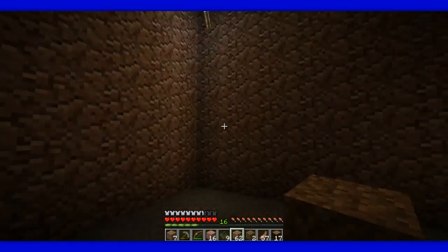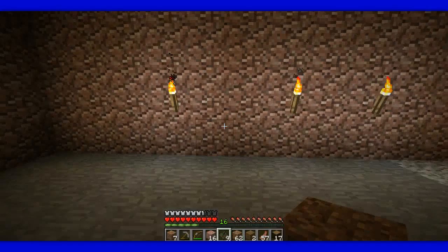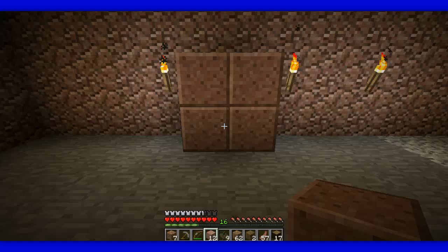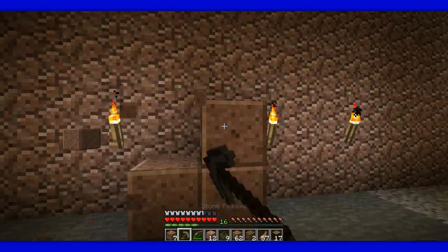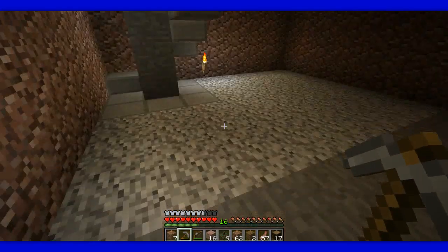This is gonna be our chest room, so we're gonna have chests. Then I figured out how to make polished granite — I didn't know this before. To make polished granite, you take it and line it four around, and then you get it. I think I'm just gonna leave it, cause it's not like we're gonna see it anyways behind the chests and stuff.